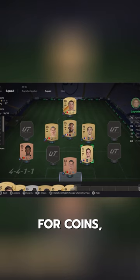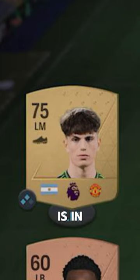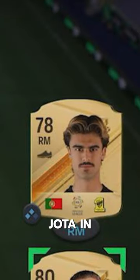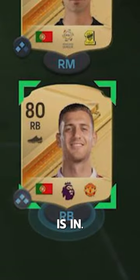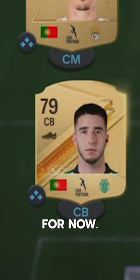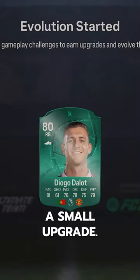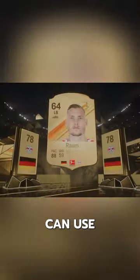We claim a couple of objectives for coins, and it's time for upgrades. Garnaccio in, Yota in, Dallat is in, Inazio is our final addition for now. We use one of our evolutions on Dalla to give him a small upgrade. We had a pack from objectives, so we opened that up quick — got a couple decent starter subs we can use.